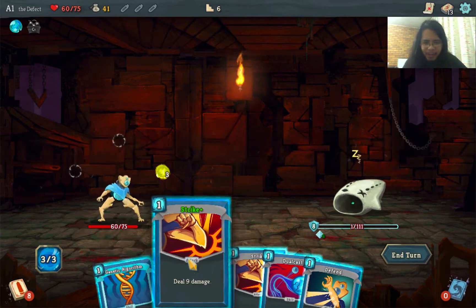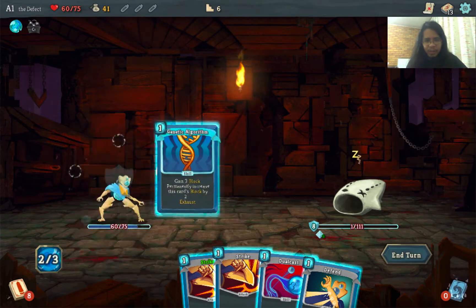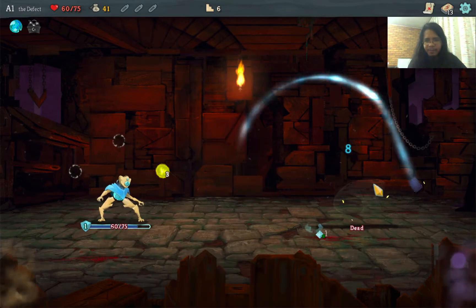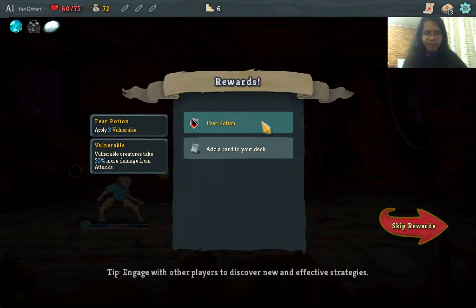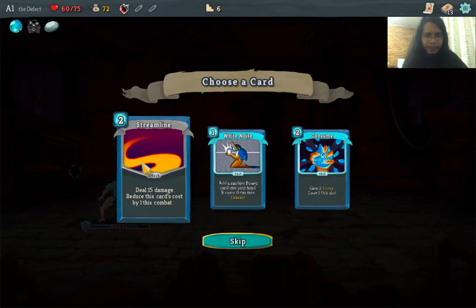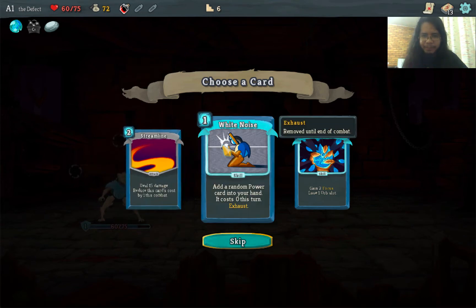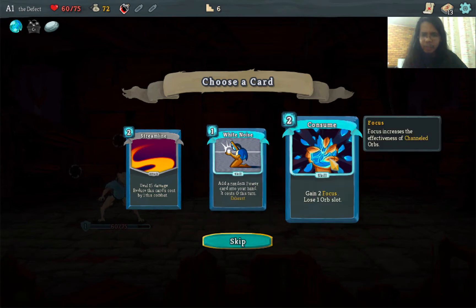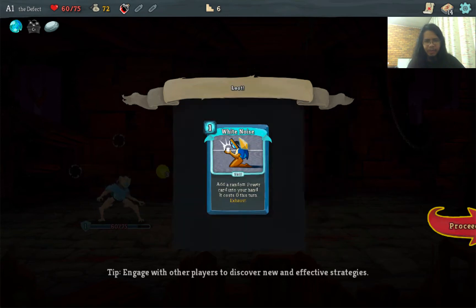We get a Relic: Lee Smoothstone — start each combat with 1 Dexterity, which increases the blocks given by block cards. We also get a Fear Potion. For cards: Streamline deals 15 damage and reduces cost by 1; White Noise adds a random power to hand for 0 this turn; Consume gains 2 Focus but loses 1 orb slot. Focus is the effectiveness of channeled orbs. Let's take White Noise — the energy cost of Consume looks too high.